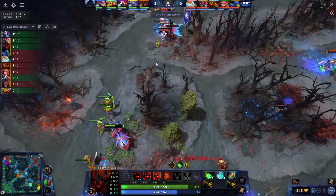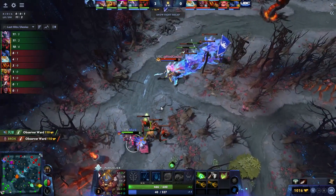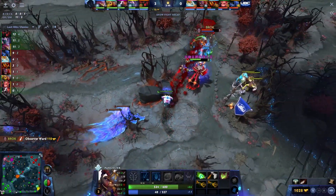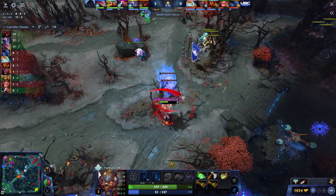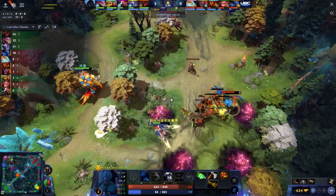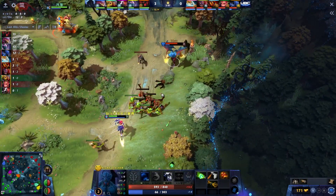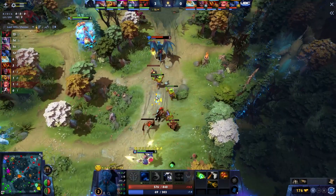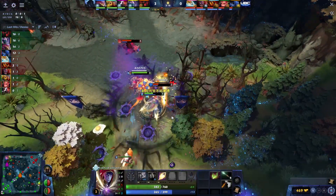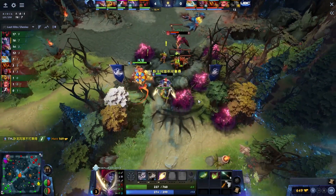We see Naga up for UBC, unfortunately up against the Pangolier, so his illusions can kind of always be dealt with by the Swashbuckle. On the other side you've got Night Stalker into TA. By the time it's nighttime TA will have three points in Refraction — very hard for Night Stalker to aggro on her. She'll be the one getting aggroed on, with Ogre supplying right-click damage.